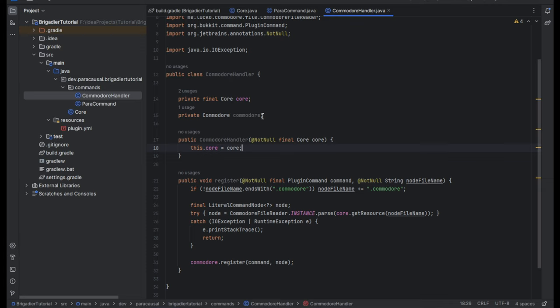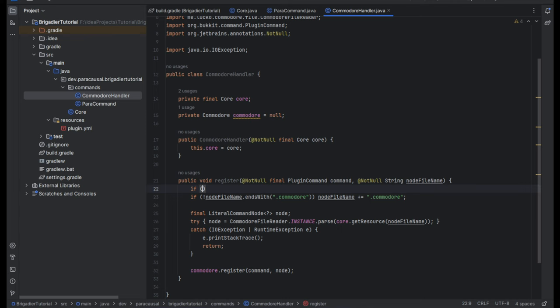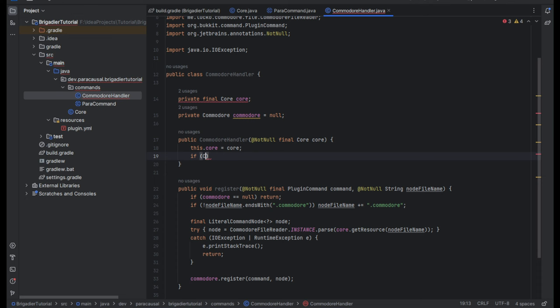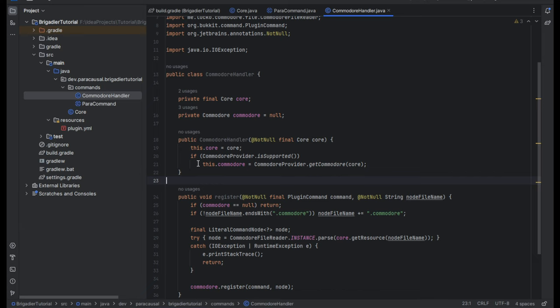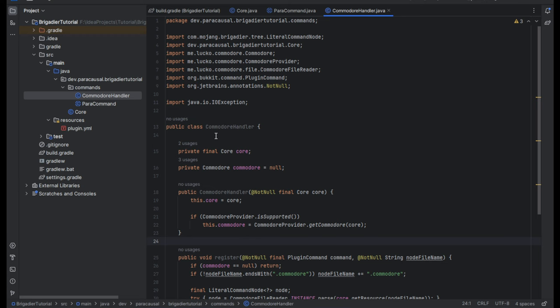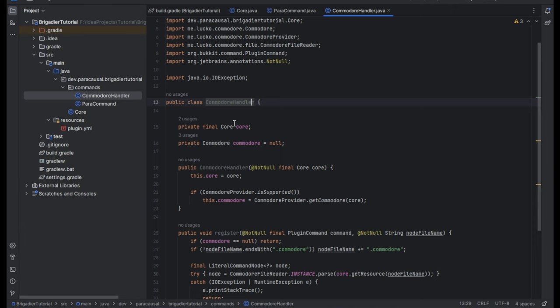So then commodore will be null if it's not supported, and if it's null it won't try to register the Commodore command. Otherwise, if CommodoreProvider.isSupported(), we set commodore equals CommodoreProvider.getCommodore(plugin.getClass()). There we go — that's our command infrastructure.